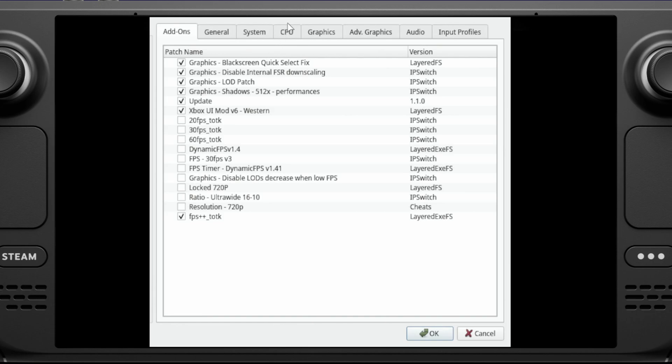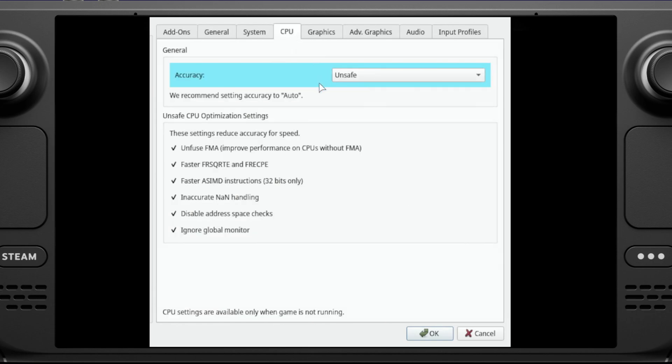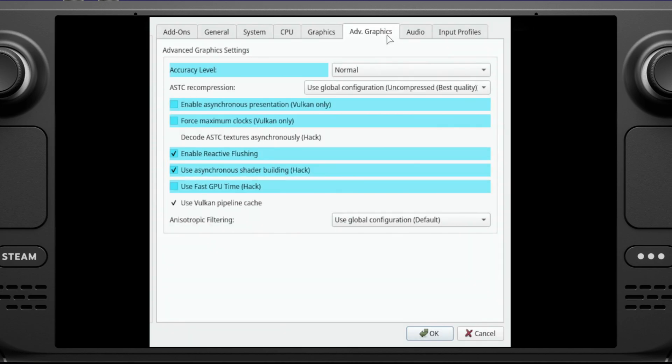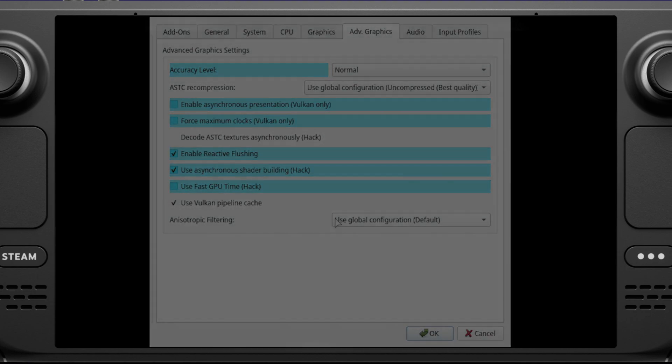Under CPU, change the accuracy level to Unsafe — that's the only change there. Under Graphics, leave everything the same; Window Adapting Filter you can change to bilinear — I prefer that over FSR, but they're similar. Under Advanced Graphics, leave accuracy level at Normal. The first three options ticked off, the next two ticked on. Use Fast GPU Time Hack turned off — that's if you're using the FPS++ mod — and Use Vulkan Pipeline Cache turned on. Those are the only setting changes I've made.